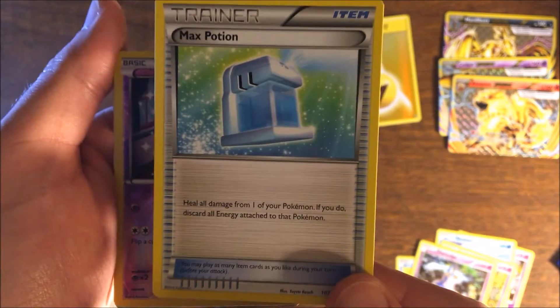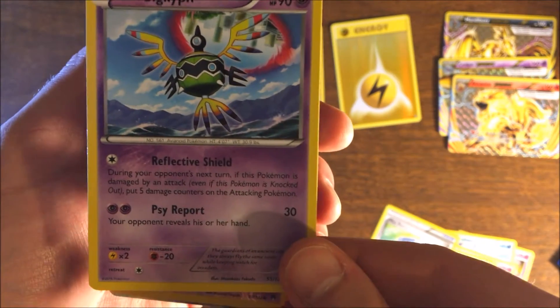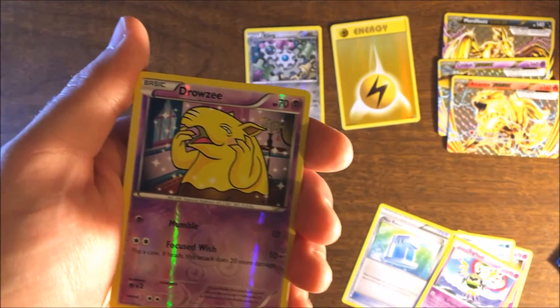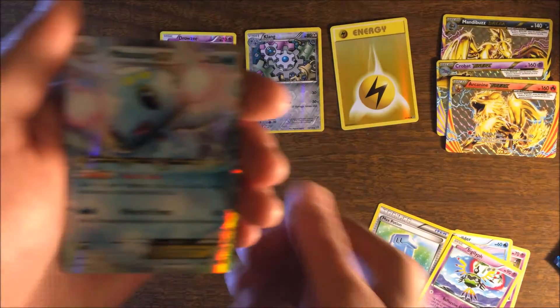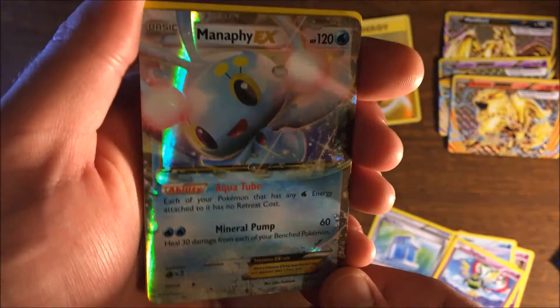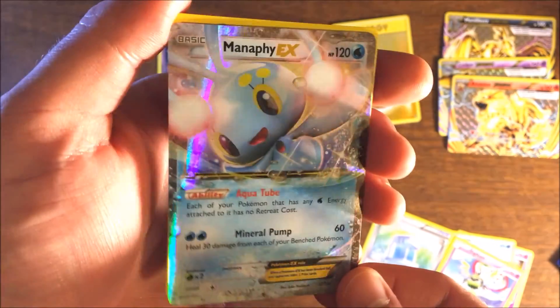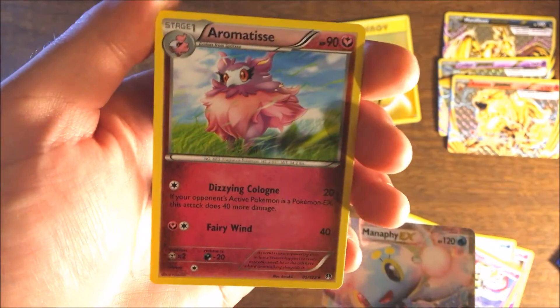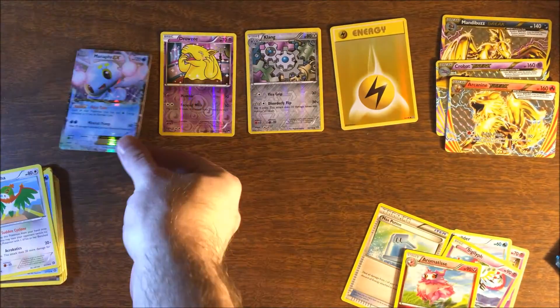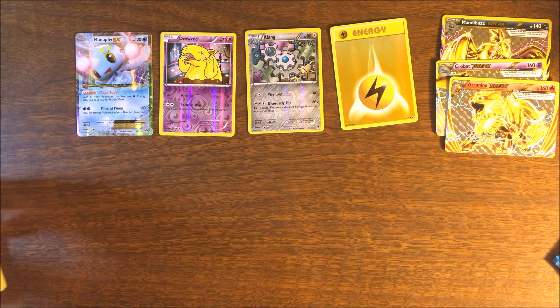Max Potion — throwing a little curveball at you guys! Seismitoad, and we got a Manaphy EX! That is a very good card to have — it completely negates your retreat cost. I use it in Aromatics; you're retreating for free. It's a very good card to have in your water deck.